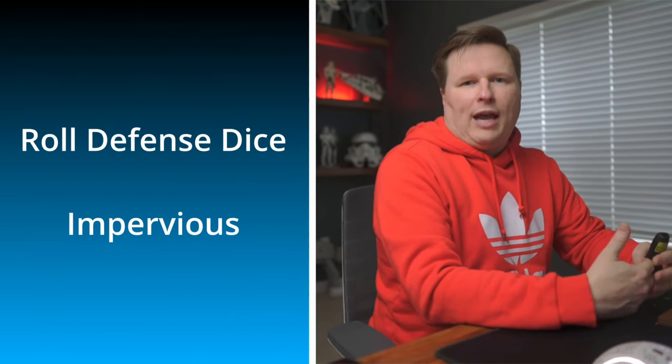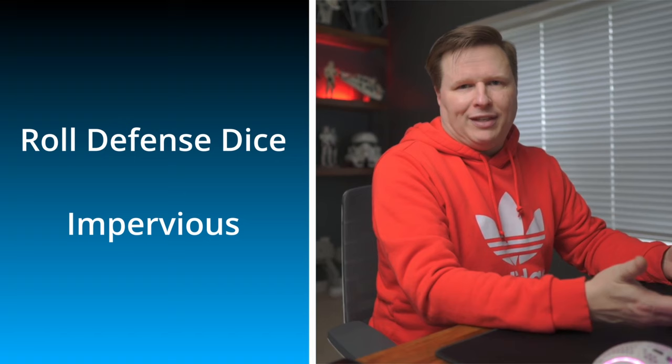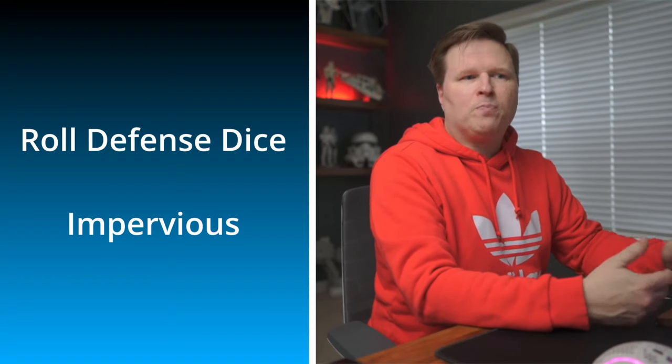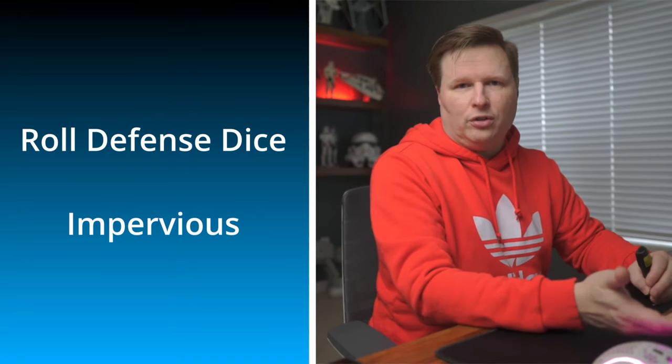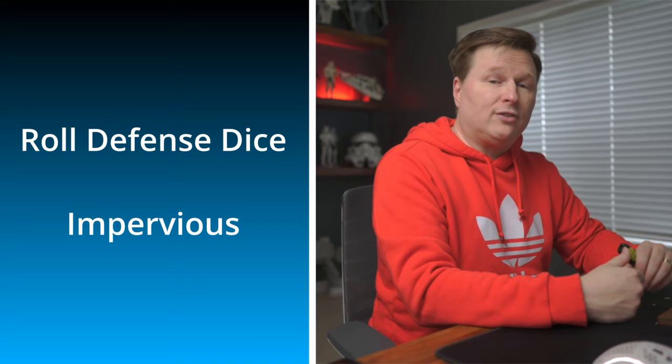Once the attacker is done modifying attack dice and the defender has potentially used Deflect, you actually roll defense dice. You roll your defense dice — white or red — and convert surges to blocks if you have surge to block. If you have the Impervious keyword, going back to the Pierce example, you get to roll an extra defense die for each point of Pierce coming through. So with Pierce 2 incoming, an Impervious unit would roll two additional defense dice, and this applies regardless of hits or crits. Impervious is a great defensive keyword. If you know of any other additional defense dice keywords, please post them in the comments.